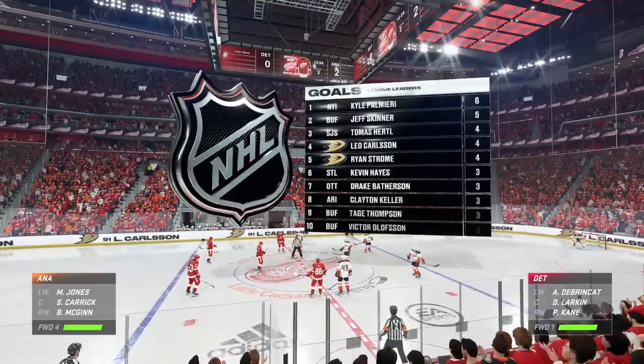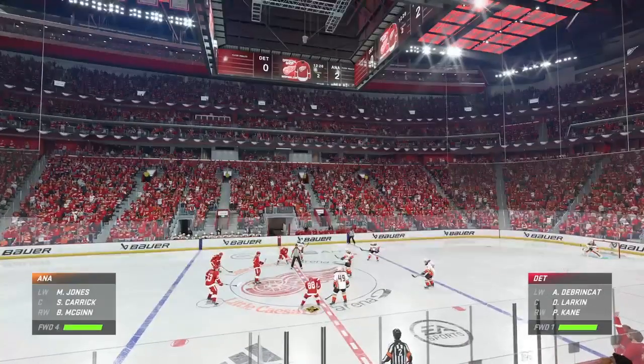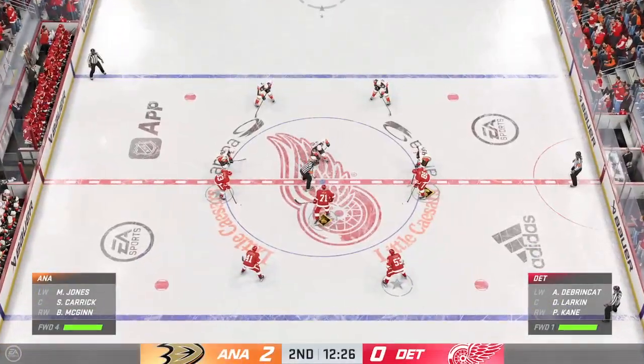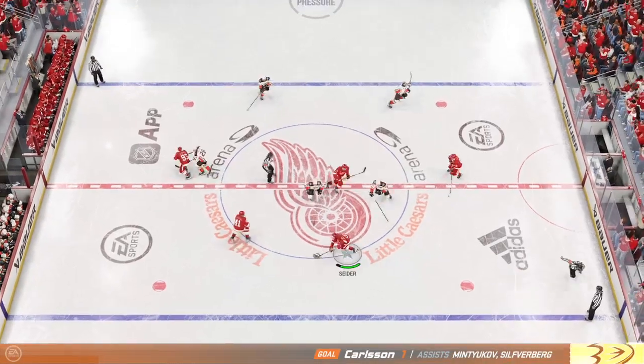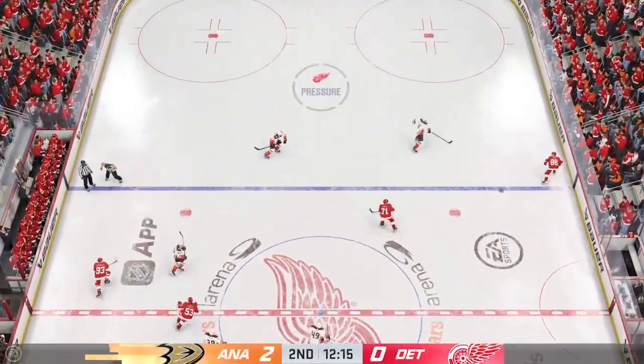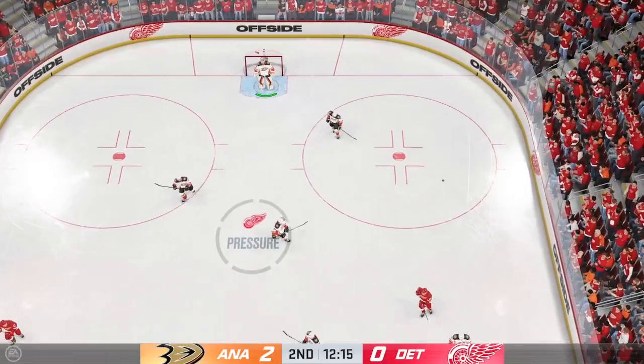The Ducks are clicking on all cylinders tonight, now up by a pair here in the first half of the second. Well, it's deserved — they've competed in all areas of the ice. They've put a lot of shots towards the net and they've been rewarded for their efforts. Tries to make a diagonal pass to Kane, and that plays offside. We've got a face-off coming up.